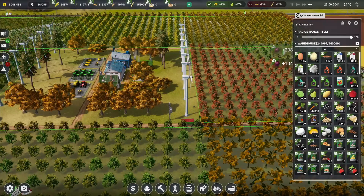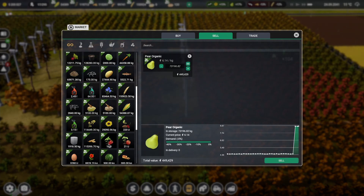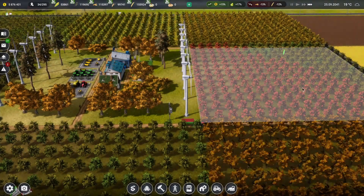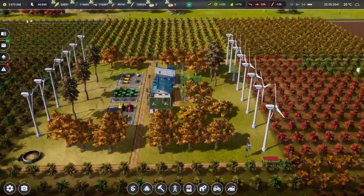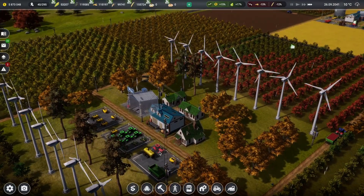More harvests are coming in. We just got 73,000 more pears — sell those for 449,000. We're now sitting on 5.8 million. We have a decent amount of money and can go start doing the work we planned for this episode, though I still want to keep an eye on what's going on over here.